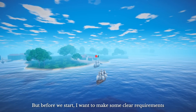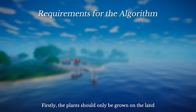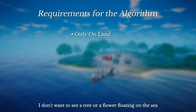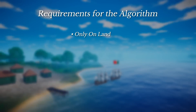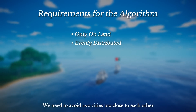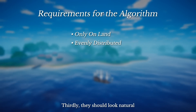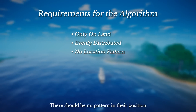But before we start, I want to make some clear requirements. Firstly, the plants should only be grown on land — I don't want to see a tree or flower floating on the sea. Secondly, the distribution of the decorations should be even; we need to avoid two cities being too close to each other. Thirdly, they should look natural — there should be no patterns in their position.